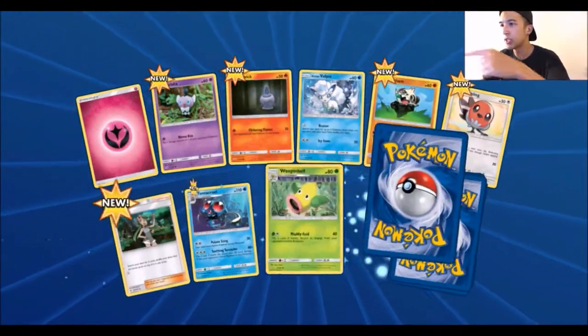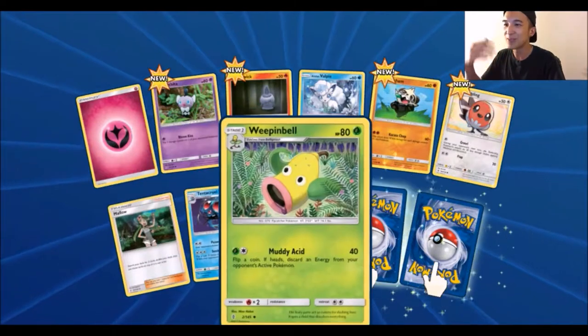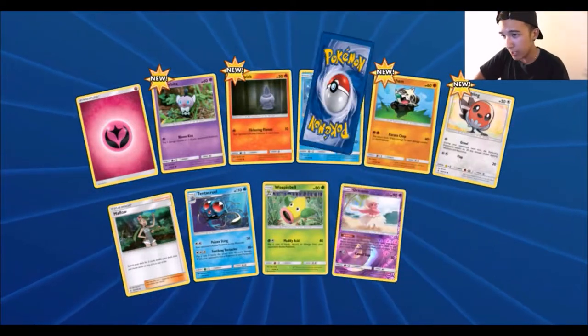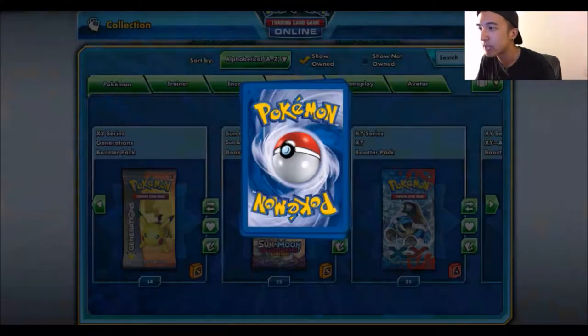We got a Fairy Energy, Gothita, Litwick, Alolan Vulpix, Pancham, Fletchling, Mallow, Tentacool, Weepinbell, another Reverse Rare Oricorio Psychic Type. And for the rare - hey! Tapu Koko GX, Ultra Rare number two. That's nice. Awesome.